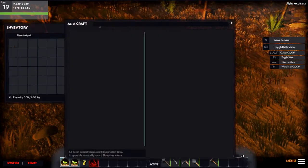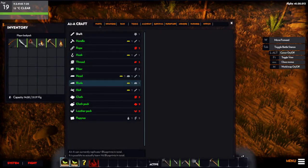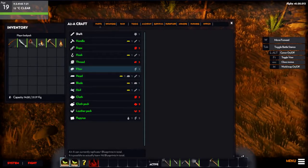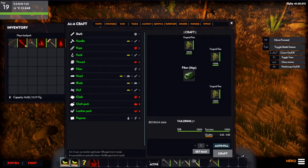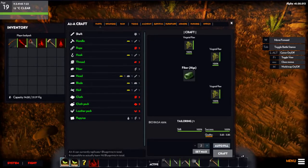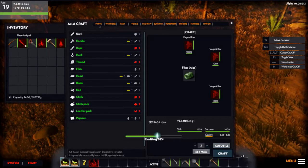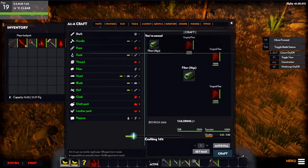Now very quickly, let's go to the crafting menu. I pretty much have what I need here, but let's make some rope just for fun. We're going to need to make fiber first. Then hit your autofill — it'll pick any of your vegetation. We're gonna make two and just hit the craft button. That'll start crafting your items.